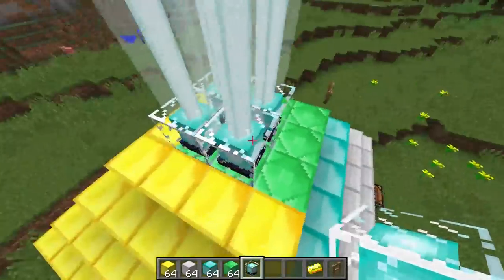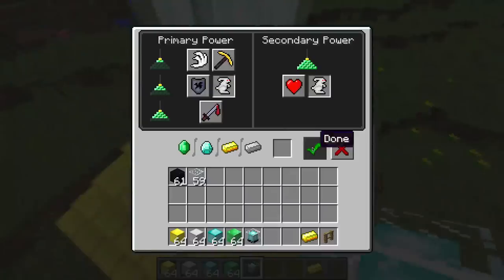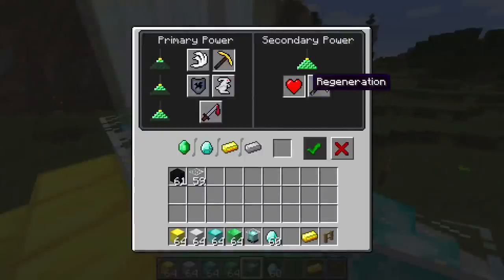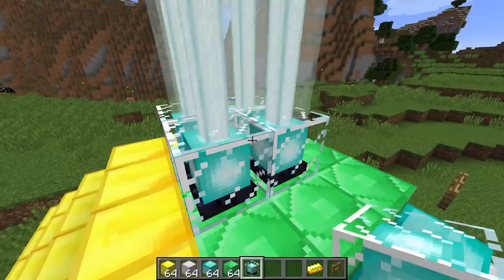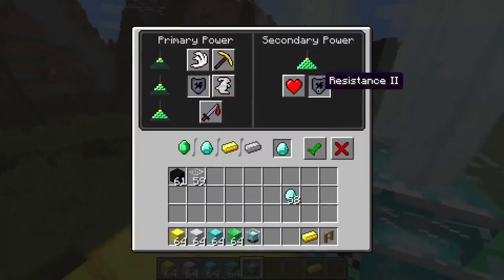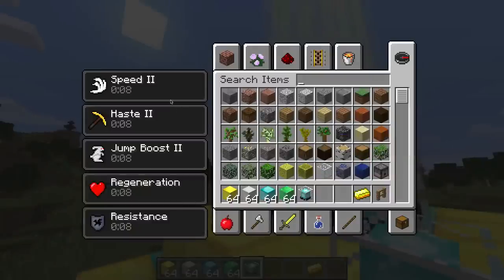Now we've added a whole bunch of beacons and they're all going to be activated. We could say jump boost two here. I believe I did regeneration and haste before — let's change that to haste two. And we would just be so powerful next to this beacon. We could do regeneration and resistance. You can see all of these things being applied — regeneration and resistance. Pretty epic just by adding a few more layers onto our beacon.